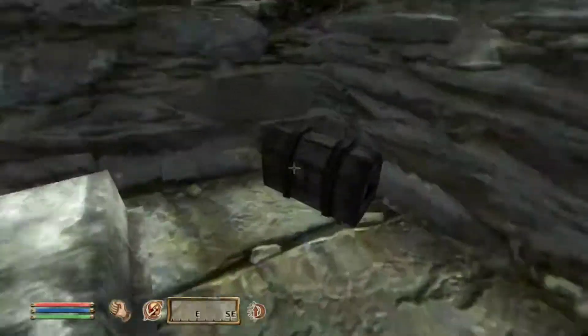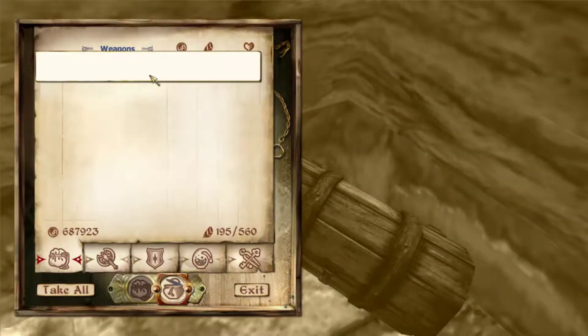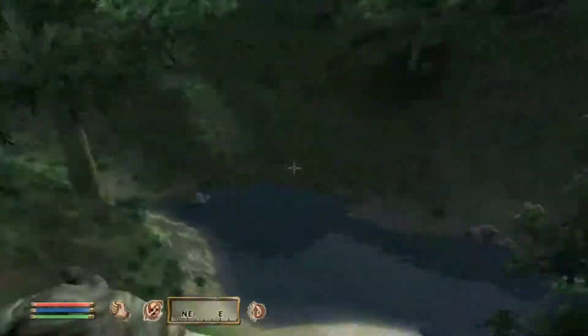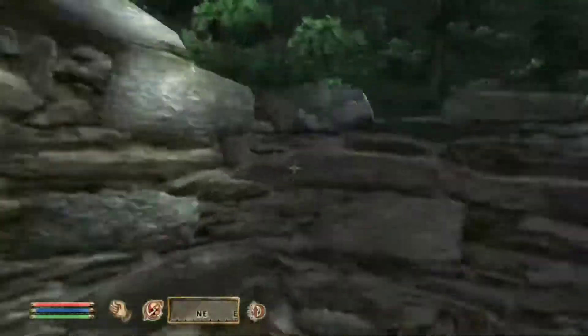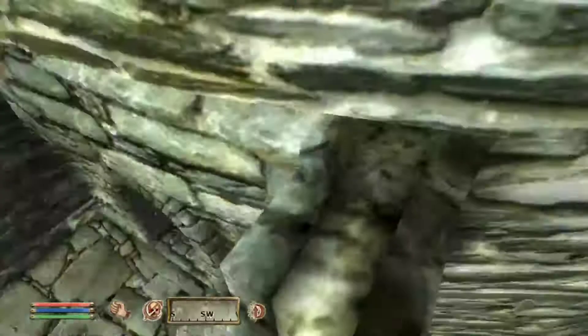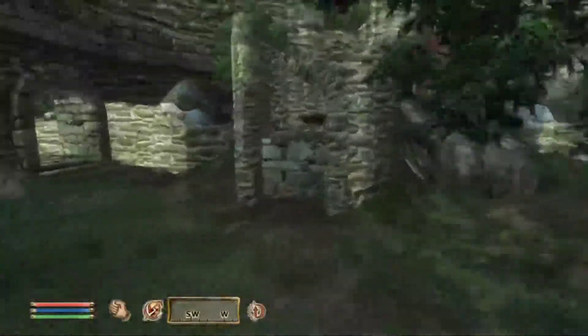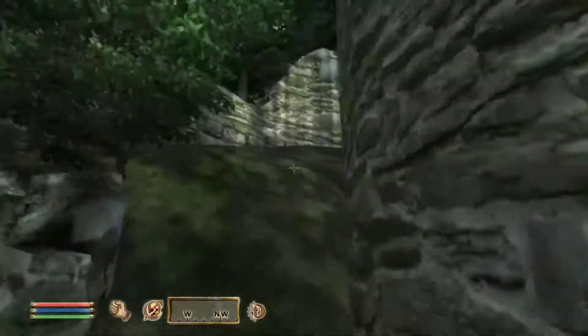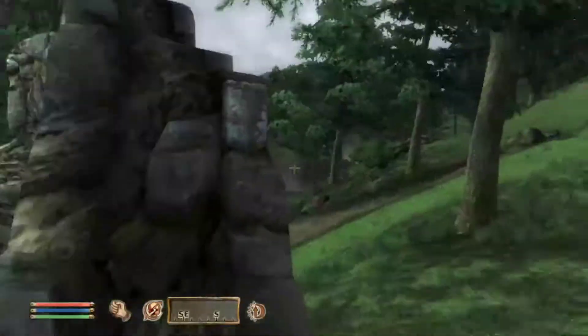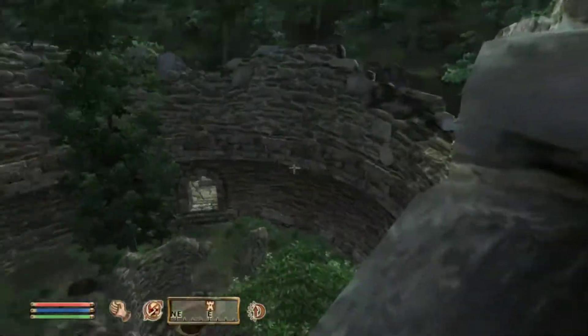It has so worn down over time that the stairs are falling down, I guess? That's a specific thing — I don't remember the name for it — when it's all sinking down into the swampland. And there is one more chest. It is on the second level and I am actually trying to get to it; I'm just really bad at it.